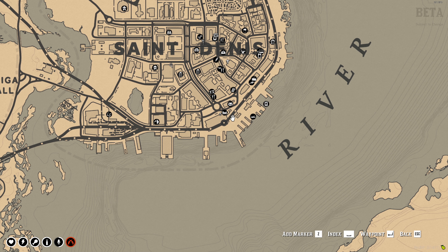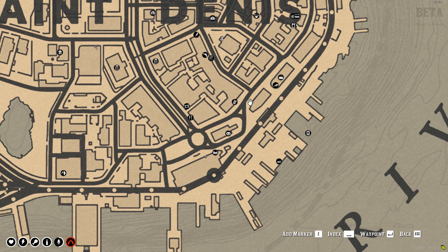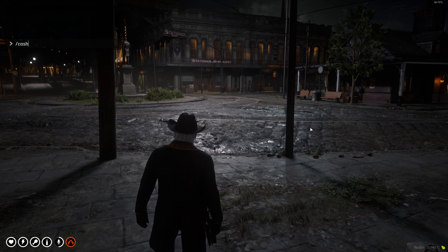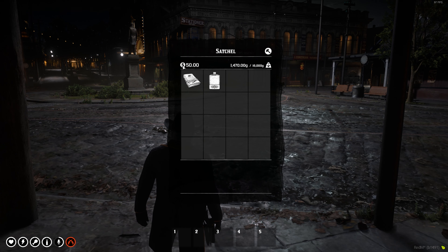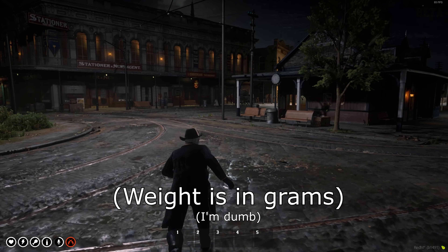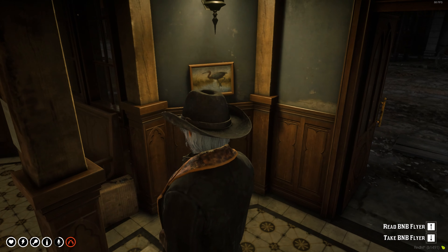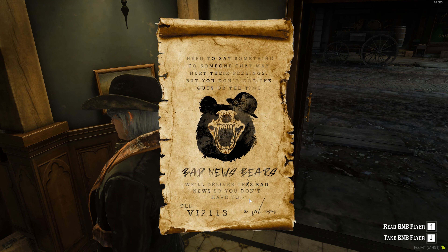As a new player, the first thing I'd do is check the general store and bank to see how much money I have. There's a general store right here next to a butcher. Checking money — there's no slash command that works for it, but it is in the inventory. We have 50 dollars. The weight display seems a little odd — it shows 16,000 where I think it means 16 kilograms. Let's check out the general store. I also noticed a flyer: 'BNB Flyer — Need something to say to someone they might hate hearing? Bad News Bears will deliver the bad news.'